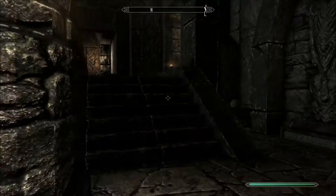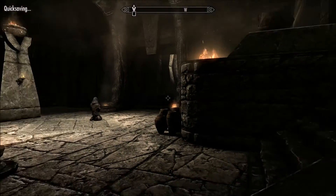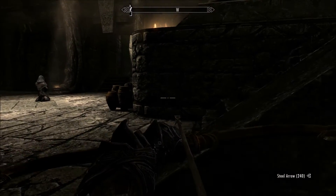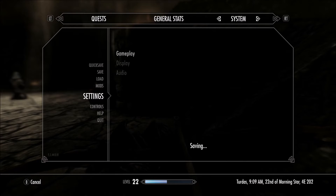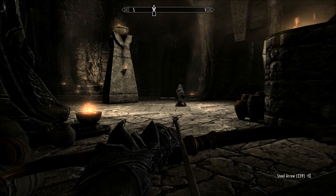You're going to go to High Hrothgar where the Greybeards are. You're going to go inside and you're going to sneak — this is also going to get your sneak level up, so you can get your sneak level to 100 this way. You're going to sneak and just shoot your bow at him. As you shoot your bow at him, he's not going to see you or notice it. You're going to want to make sure your difficulty is set to Legendary so that way he doesn't die from a couple of bow shots.